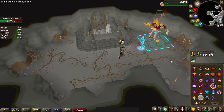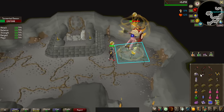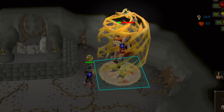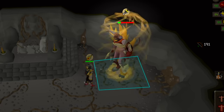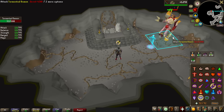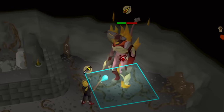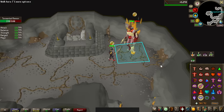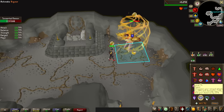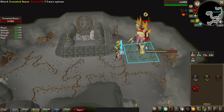After this ability is done, the Tormented Demon will also swap attack style. Finally, every 25% HP lost causes the demon to change its protection prayer to what style last hit them. This is why thralls have massive potential here — because if I'm ranging the demon and a magic thrall hits the final hit to that 25% breakpoint, instead of protecting against ranged and forcing me to swap to another combat style, it will protect against my magic thrall hit.